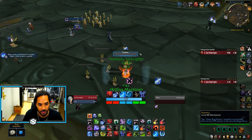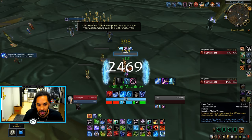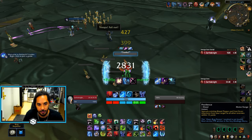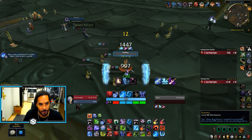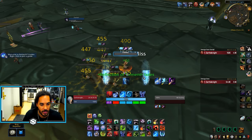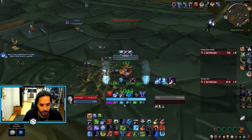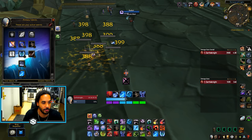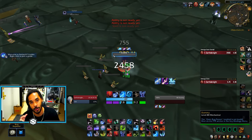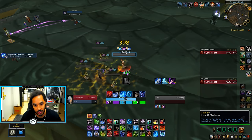For a simple Frost rotation: get up Icy Touch, get up Plague Strike for both your diseases, then you're using Obliterate and Frost Strike as your main abilities. You will have to use Blood Strike every round with Pestilence to keep your diseases up. Your Glyph of Pestilence or Glyph of Disease keeps your diseases up every time you renew them, so you will use your Blood Runes on that instead of an extra Obliterate. Without Epidemic you need to make sure your diseases never drop — that is literally the most important thing.